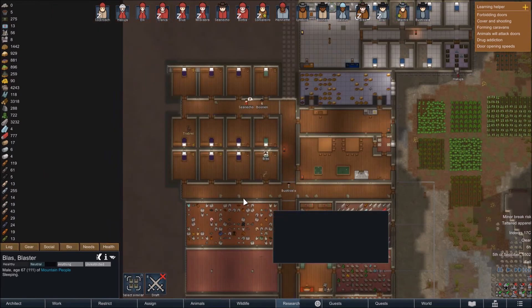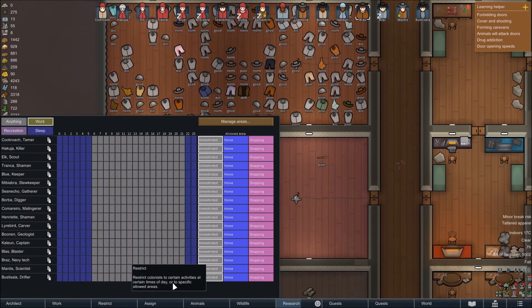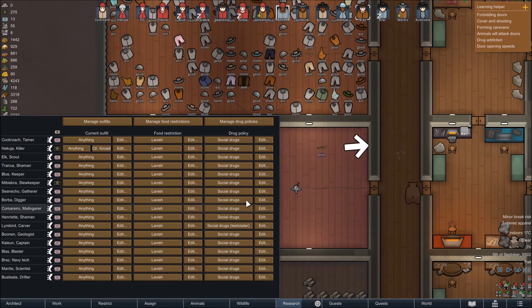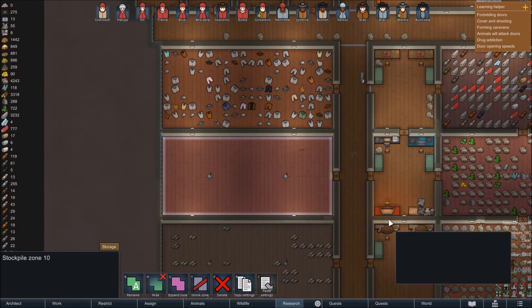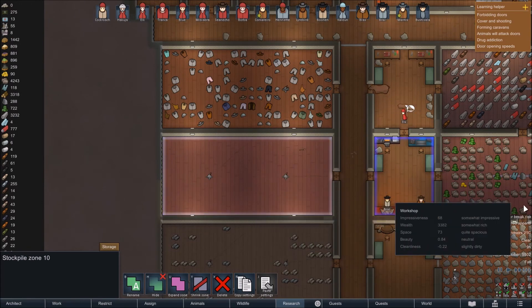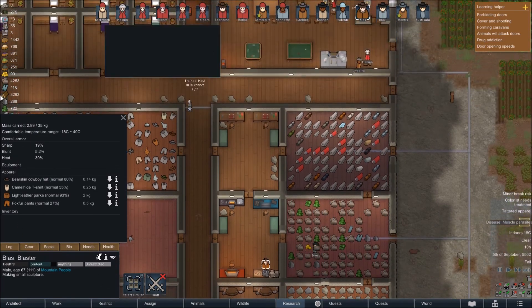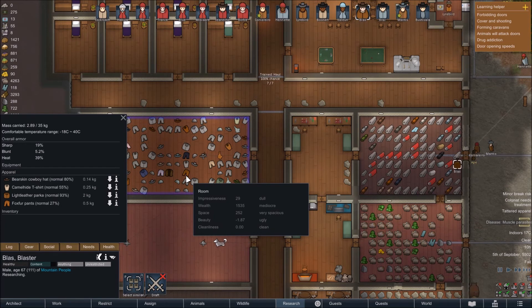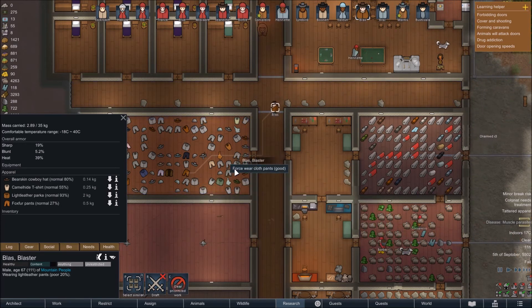There's tattered apparel for Blast — well Blast, help yourself, there's plenty of clothes in here you can change into. Yeah Blast, you're in tatters, so help yourself. These are weapons we got off raids and so forth. What are you wearing? Fox fur pants — they're poor quality. Come put some on. Look, there are some pants here — good pants, there you go.